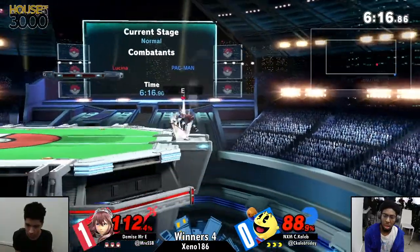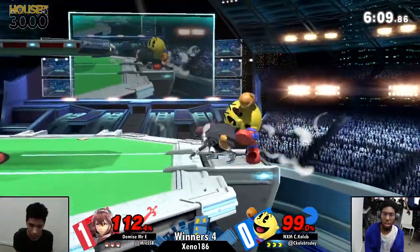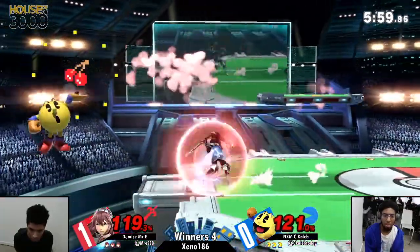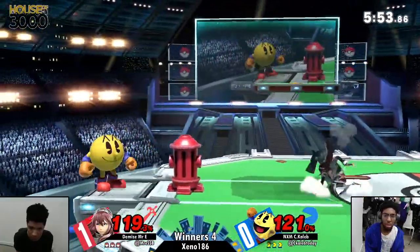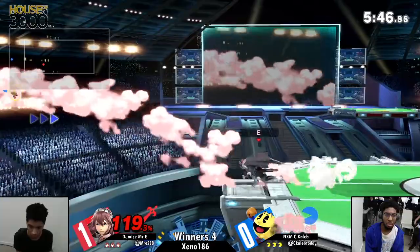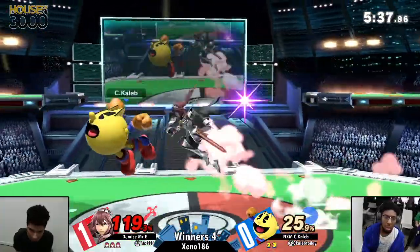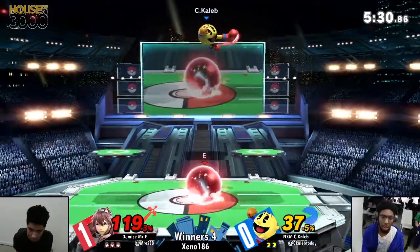Caleb is starting to hit Mr. E's shield a lot, and Lucina has some of the best up-B out-of-shield options in the game. I was talking to Sinji about how much sustain Pac-Man can have off stage — he has a side-B with super armor and an up-B that lets him recover from any distance, essentially a get-out-of-jail-free card against spikes. But right now Mr. E takes the stock with a forward tilt. Caleb shaking his head after that — Mr. E's usage of Pac-Man's bell against his own shield was menacing.